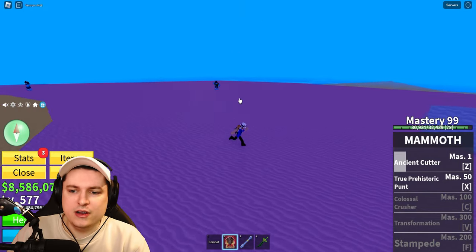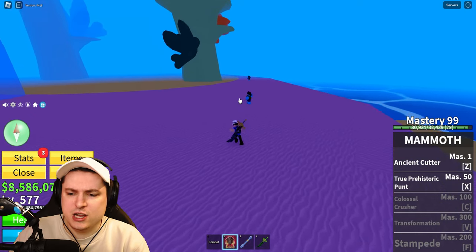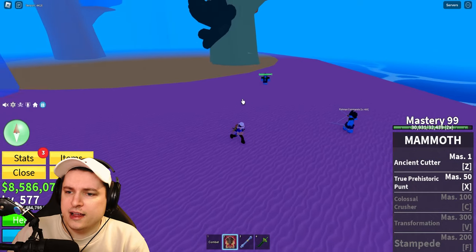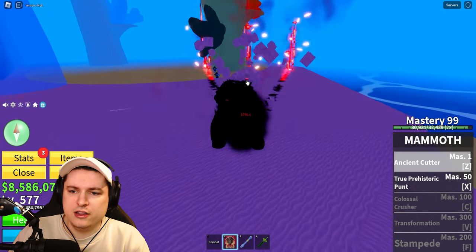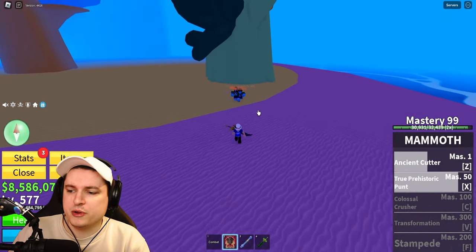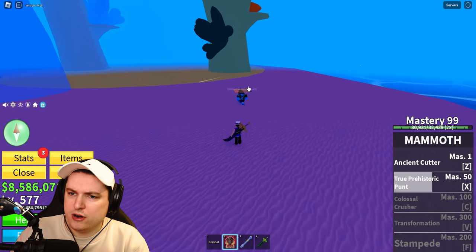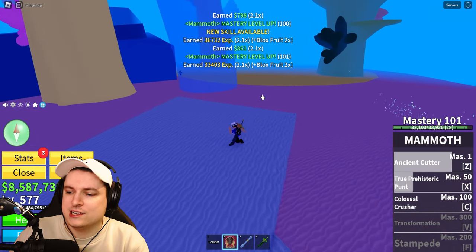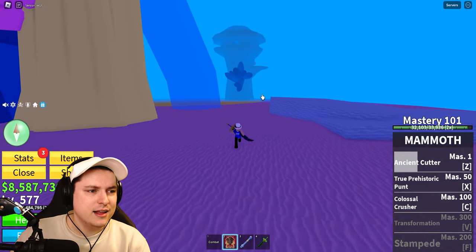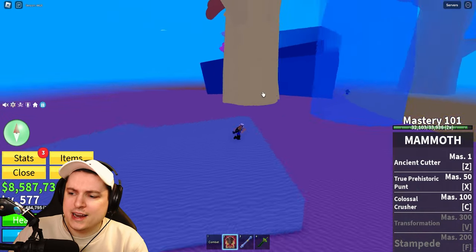After using this fruit for a while, it's actually not that bad — it's pretty good. If you aggro enemies with the bazooka and then use Ancient Cutter, the AOEs are so big and the grouping ability of Prehistoric Punt makes it super efficient because you really can't miss these abilities. I actually like this a lot more than I thought I would. And now we've unlocked Colossal Crusher at level 100.